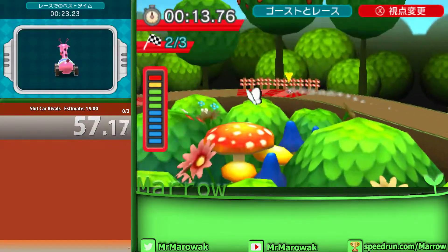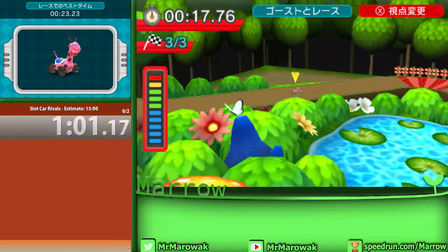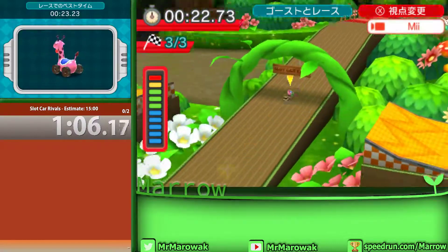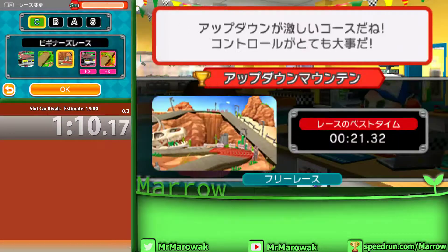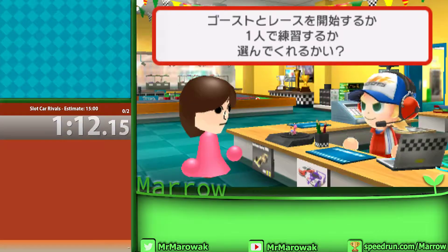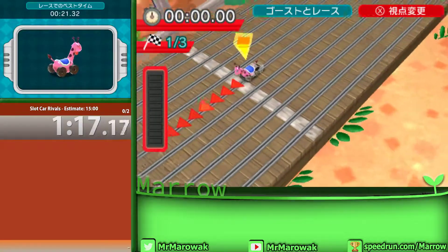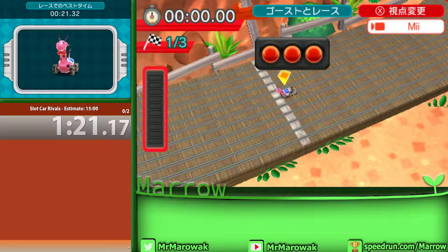These courses are just the simpler ones, not a real whole lot going on. You can change the view with X — I'll use that at one point later in the run to get a better view of a very tricky corner.